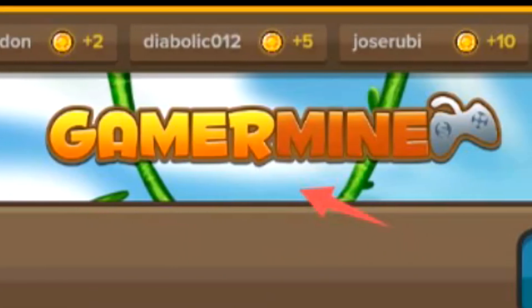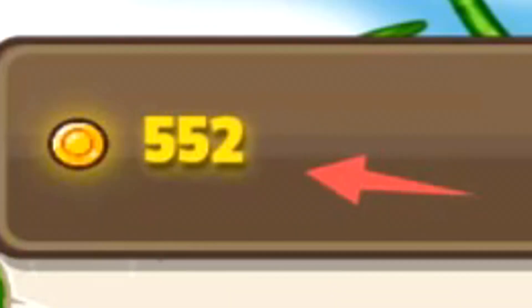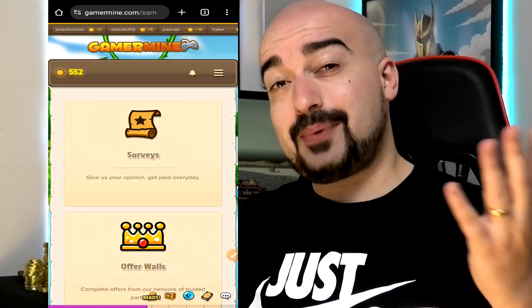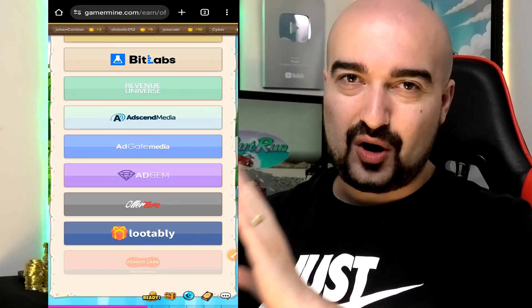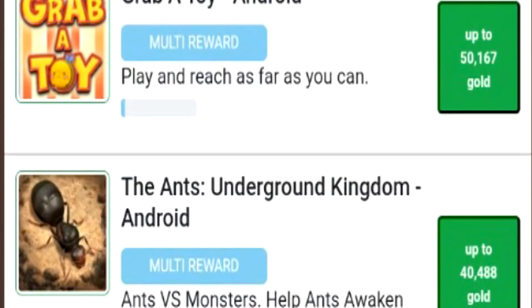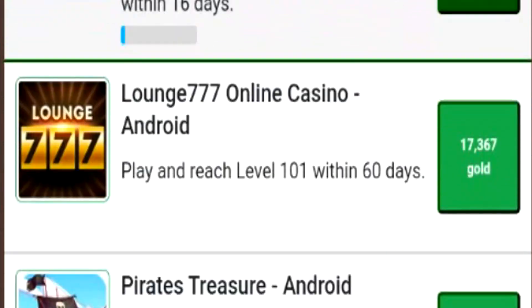Next up, we have Gamermine. It's another get-paid-to platform that has surveys, videos, offers, and games for you to play to generate real cash. It runs on a coin-based currency system, and at least at the time of this recording features three cash-out options: Litecoin cryptocurrency, PayPal currency, and Bitcoin. The minimum cash out is 500 coins, and please note there is a 250 coin PayPal fee. A thousand coins equals a dollar, which makes it easy to understand. We have a massive list of offer walls. On OfferToro, we have a Chief Almighty offer willing to pay us $125 USD. Just go through and pick which offer you think will give you the best value — knowing the currency conversion rate, it should be simple to figure out the USD amount for each offer.